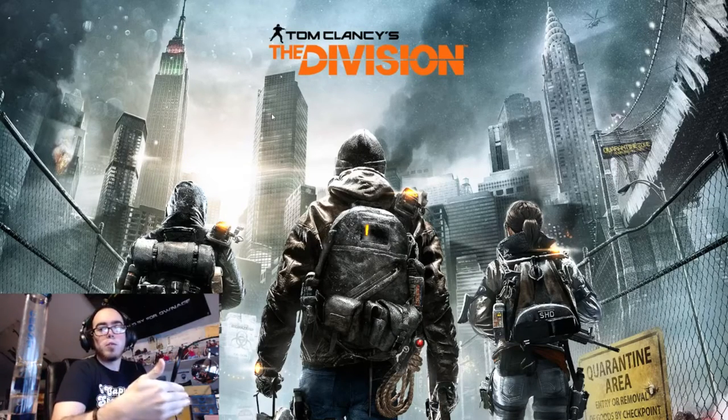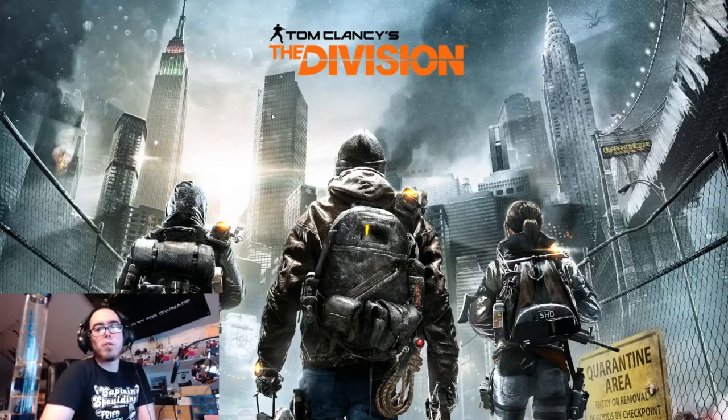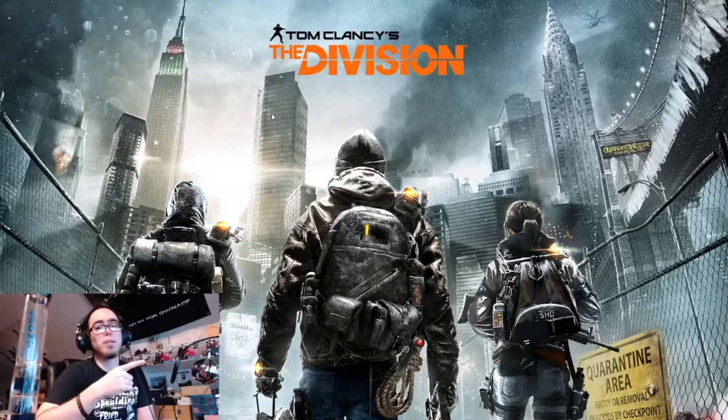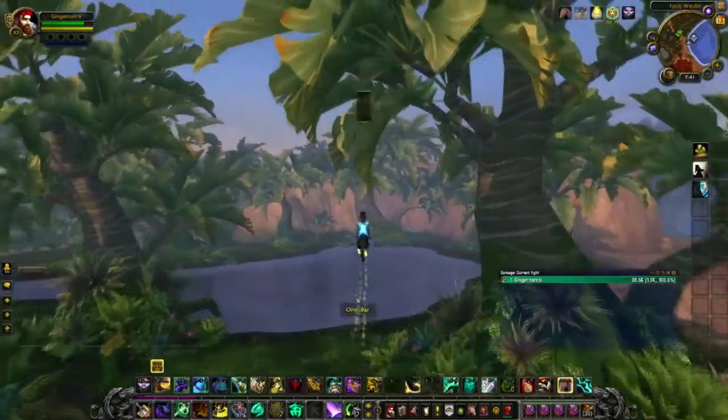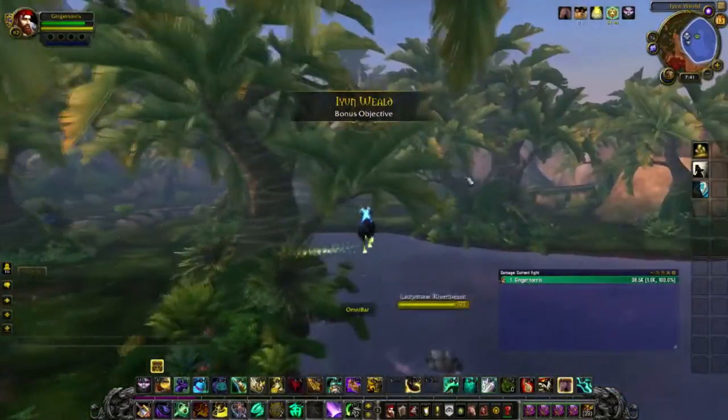All you gotta do is do the quests, get to Frostfire or Shadowmoon Valley, make your garrison, get your hearthstone, and that's it. Then it's nothing but getting treasures and getting your bonus objectives done. You'll be 92 — head to Gorgrond and you can follow the rest of this guide. So, bonus objectives: what are they and what should we do with them?